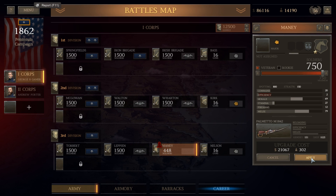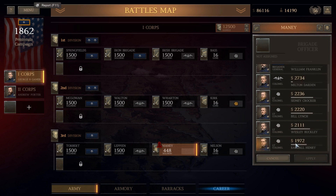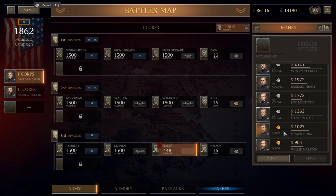We did not lose much at all in the way of manpower in that last battle. So really, at this point, it's just a matter of maximizing our troops and improving the quality of our troops as well. So hopefully that will allow us to continue to carry over and build our forces up as the campaign moves on, so that by the time we reach Gaines' Mill, we're in much better shape.